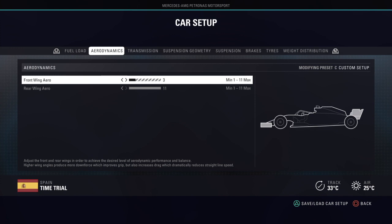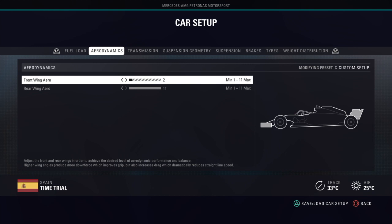If the rear of the car is really unstable, increase the rear wing, or you can decrease the front wing since a front wing that is too high can also make the car very unstable. Lowering the front wing does mean less turn-in or cornering ability, so it's really a compromise between both.